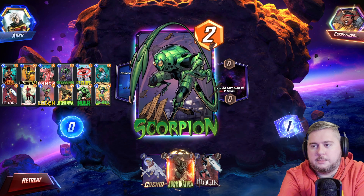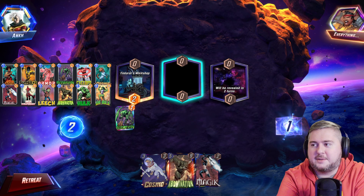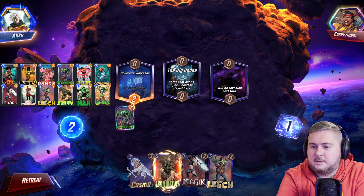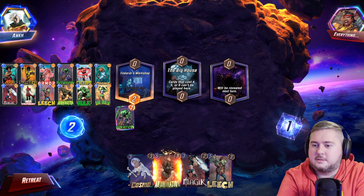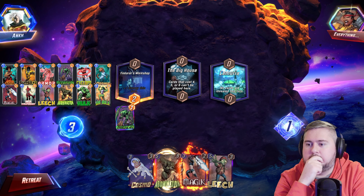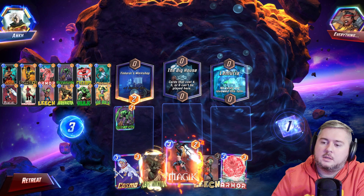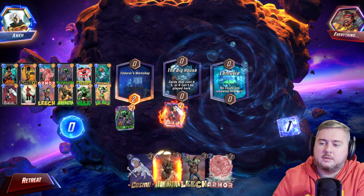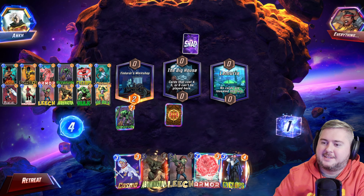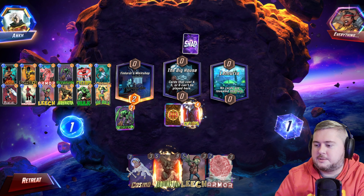Sure, why not — Scorpion especially if he doesn't play anything, so it hits everything. Mr. Everything got hit by everything. The Big House is not good for us so we'll just Magik it. Since we know he played a card there, we'll Cyclops there.